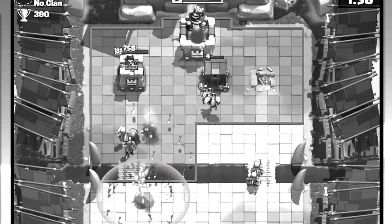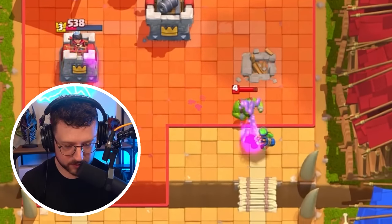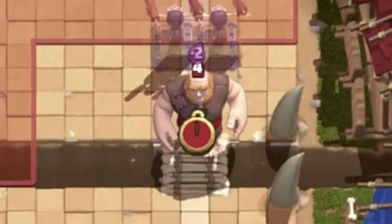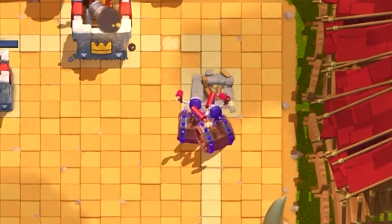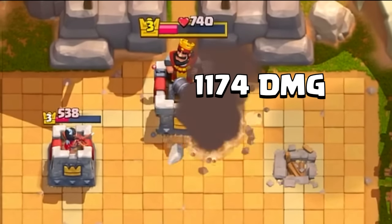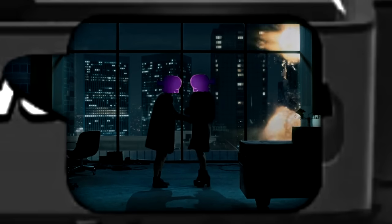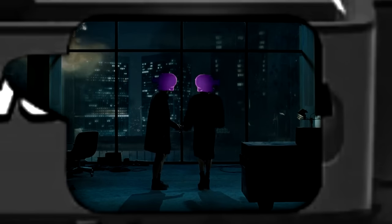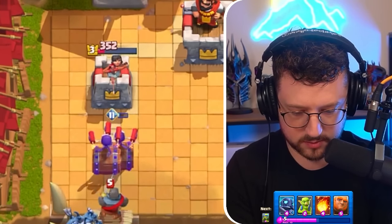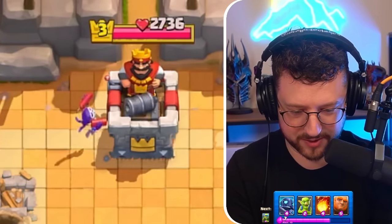Let's see if we can three-crown them with it. Once that goblin hut goes down, I'm going to go in with the wall breakers. Those level 1 spear goblins do no damage — let's ignore the goblin cage, ignore the giant, go in with wall breakers at the bridge. They don't three-crown. Let's use this new emote I just bought. Evil wall breakers going in — let's put some minions here as well. Look at that little guy go in there.